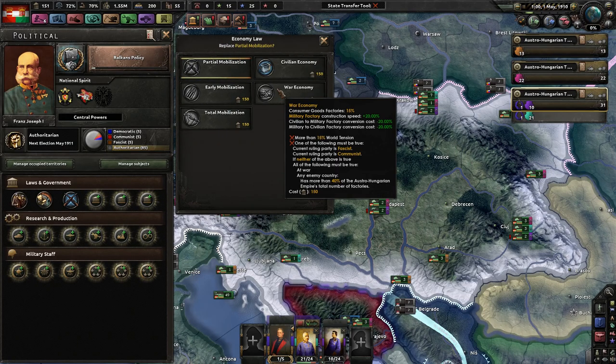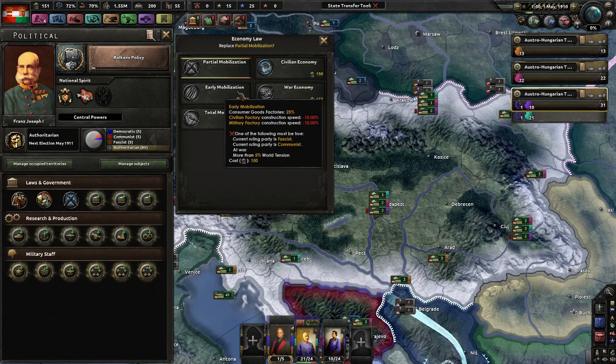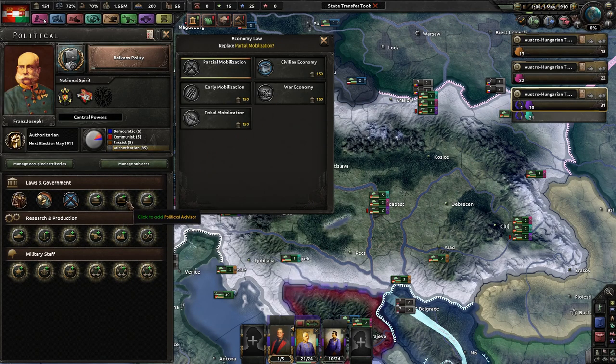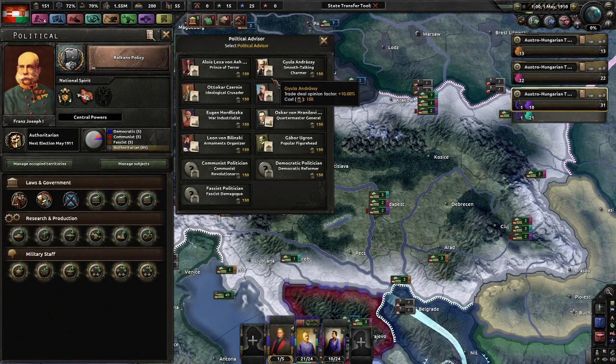Modify our government. Prince of Terror, smooth talking charmer — political power gain. How much do we get a day? 1.14. That's actually pretty good.